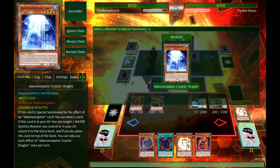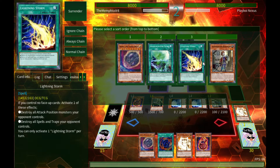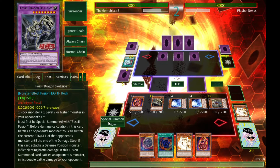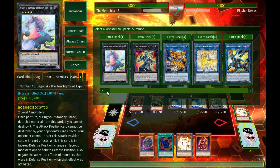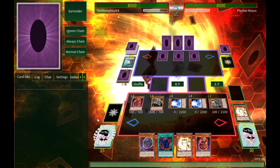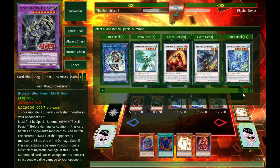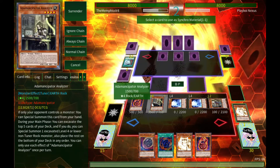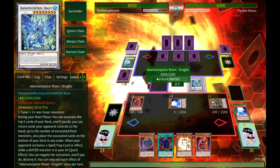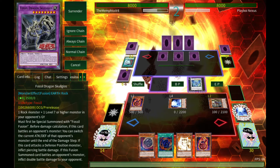Let's summon out another Blue Boy just to have it on the board. Now let's start doing our Synchro plays — let's start on a Dragite. I'm forced to use my left hand at the moment since my right hand is still in a sling, but there we go. Good old Dragite.